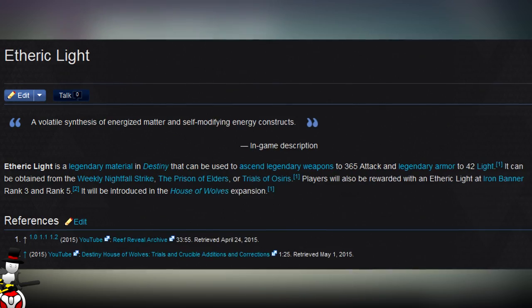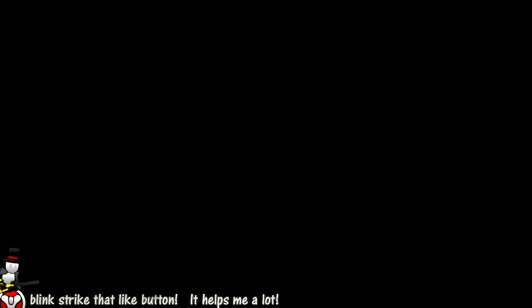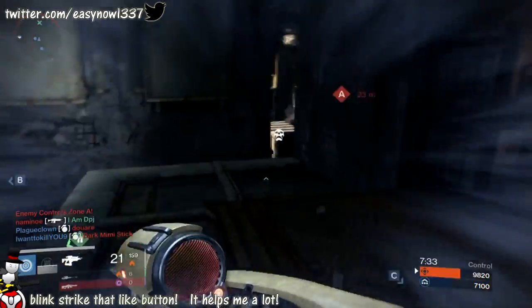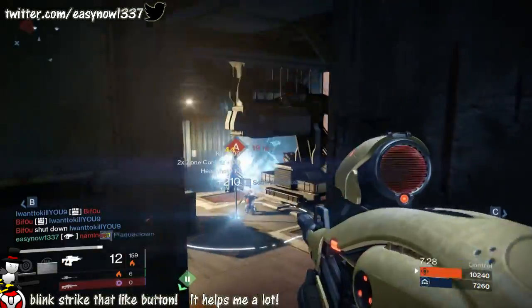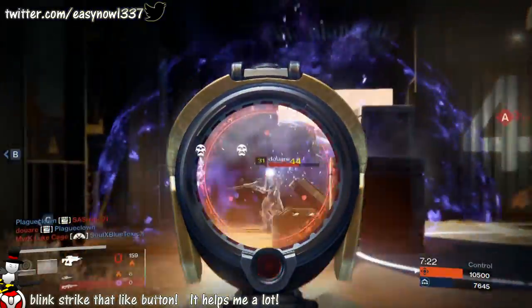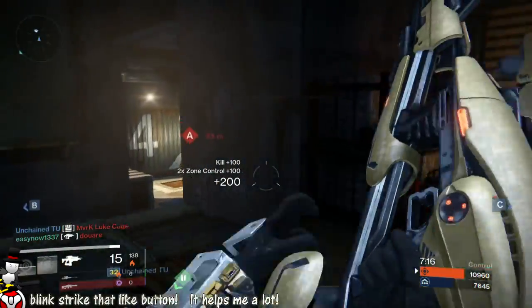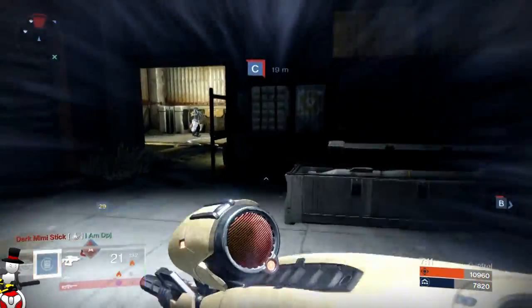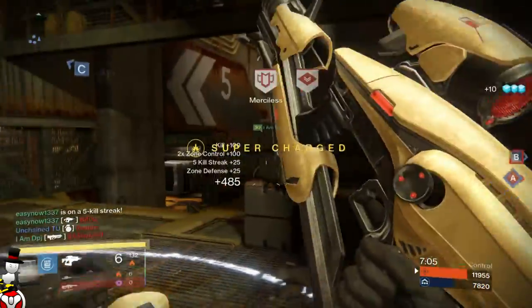Nobody really knows how rare they are going to drop or what the drop rate will be. I can see it being a one-by-one drop — just one Aetheric Light per reward. But with ascendant materials they were dropping in batches of 5, 9, 11, etc. Will Aetheric Lights work the same, or will they just be an extra drop on top of your exotic loot? Say you get a Plan C — will you get a second reward for the weekly Nightfall which could be an Aetheric Light, random and rare?